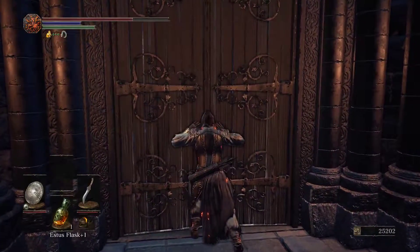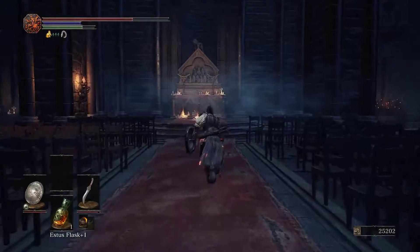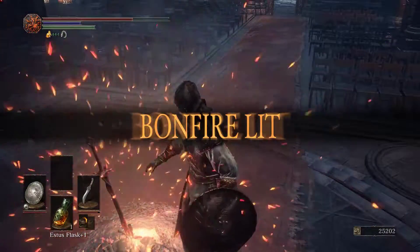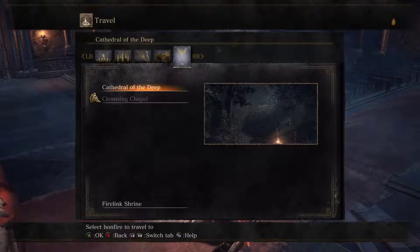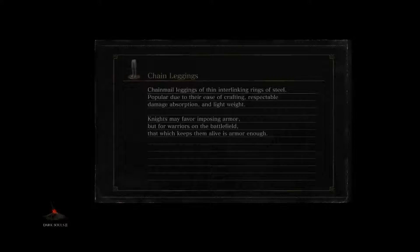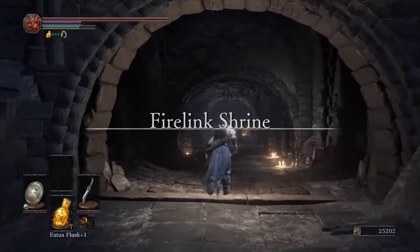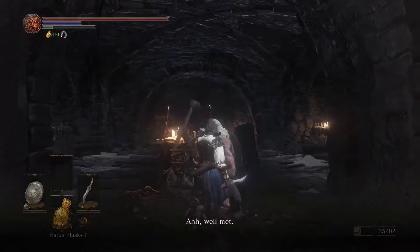I think here is as good a place as any to stop. This is the Cleansing Chapel — we're heading on to the main goal in this area. The Cathedral of the Deep. We can upgrade our Estus Flask to another charge, so I think we're going to do that.